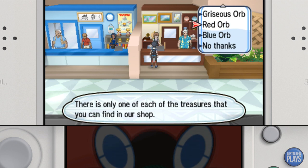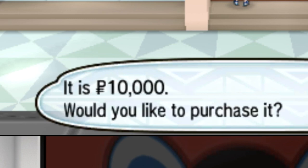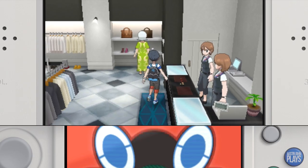The Antiquities of the Ages shop in Hau'oli City Mall is also where you can get the Time and Space Orbs for Giratina, including the Griseous Orb for Giratina to change forms.